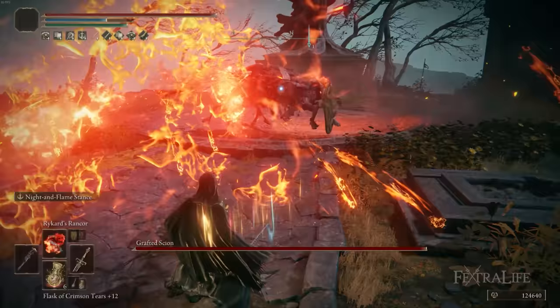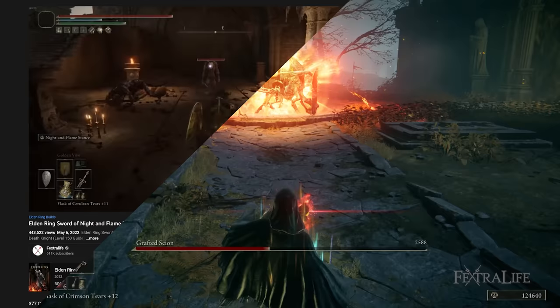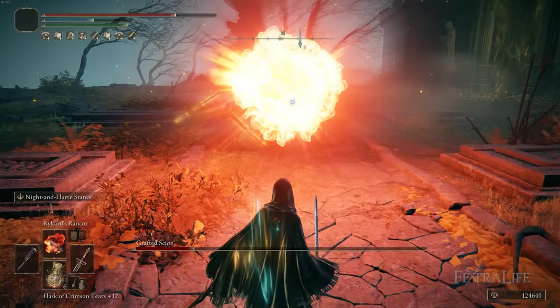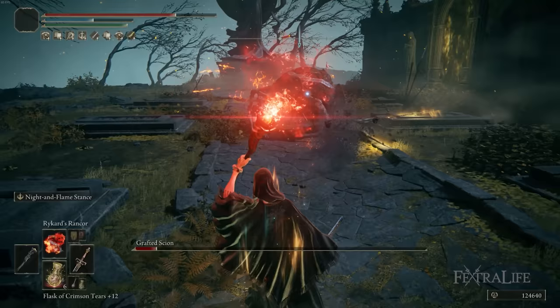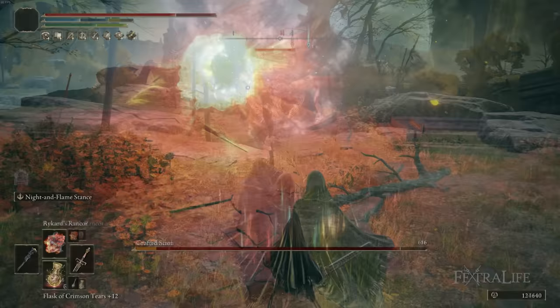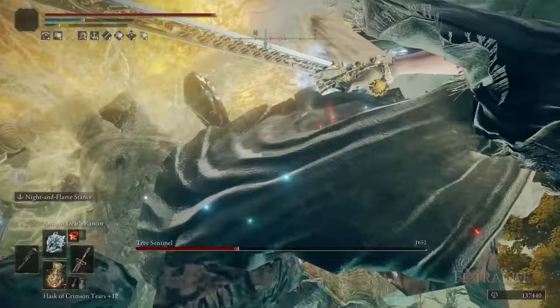In this Elden Ring video, I'm going to be showing you my Death Mage build. This is a New Game Plus build that's an evolution of the Death Knight or Deathblade build, focusing on the use of death spells. It's a NG+ build to show how it evolves and to finally use the Prince of Death's Staff more effectively than the Carrion Regal Scepter — which it surpasses in sorcery scaling, but only at extremely high stats.